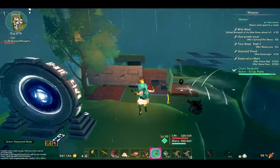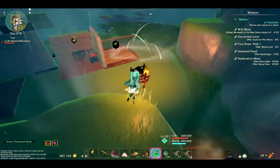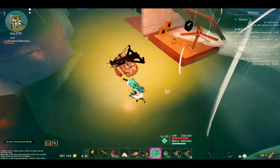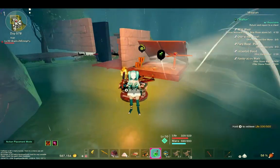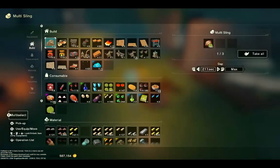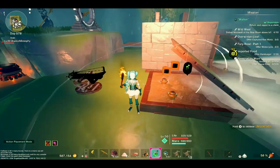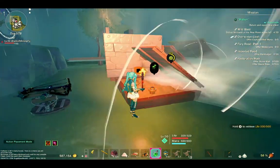Gunpowder takes one cabbage. Scrap parts take about five cabbages — so scrap parts are a little cheap that way. To get cabbages, I built this little automated farm to just automatically grow them. I've got this thing called a multi-sling — you also find that blueprint in one of the caves that just recently got unlocked. This thing shoots cabbage seeds into the plot every 211 seconds.